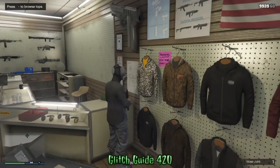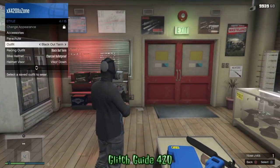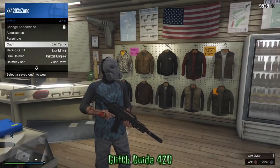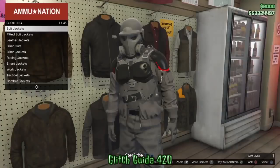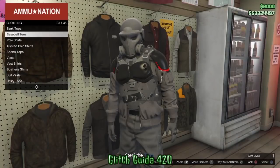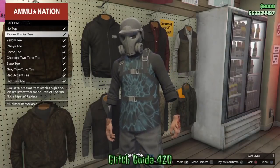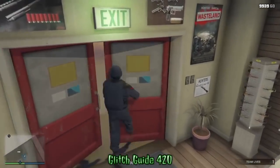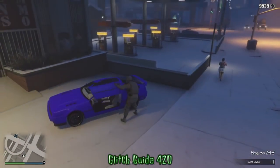Just go ahead and reapply the outfit we're using — the gray joggers one — and make your way over to the office. You can go into the interaction menu and reapply the outfit just like that, or there's an outfit selection in the store you can use. We're going to get back in our Deluxo and head to the CEO office. You can use an apartment if you want.